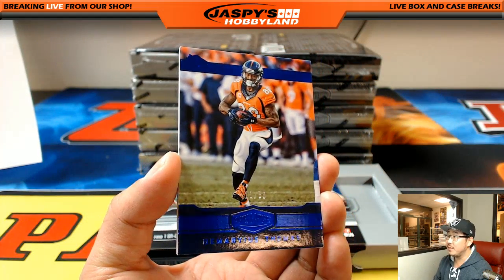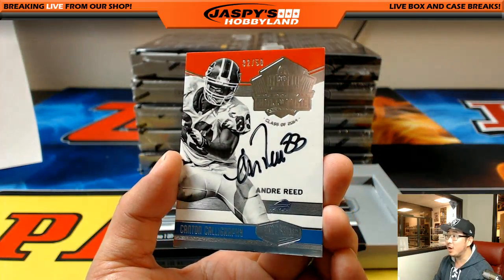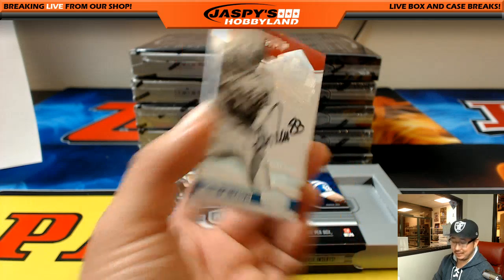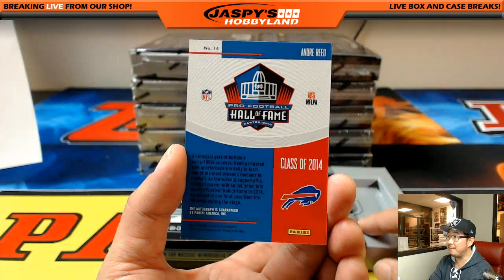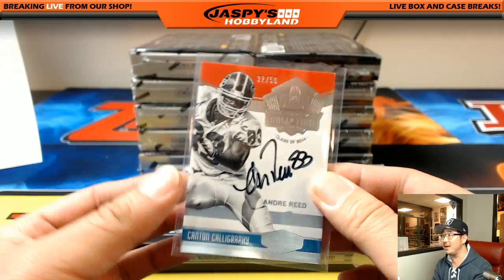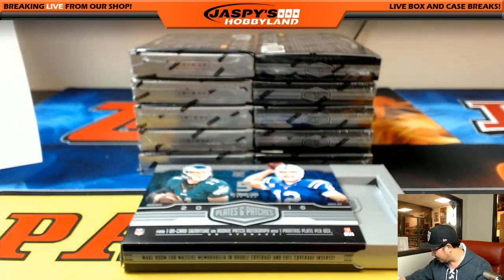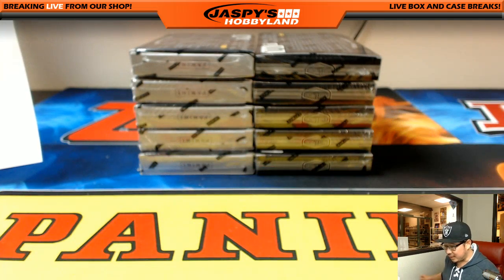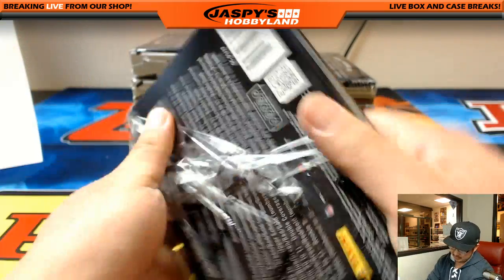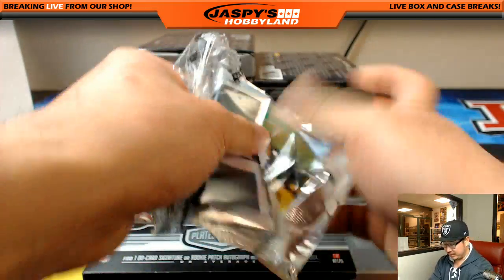11 out of 50 — we've got Demaryius Thomas for the AFC West. Behind that is, wow, Canton Calligraphy — Andre Reid, for the Bills, 32 out of 50. Nice — Hall of Fame autograph. AFC East for Jim. That is strong. A lot of those vet or Hall of Fame autos are popping out of here, very cool — and future Hall of Famers as well.